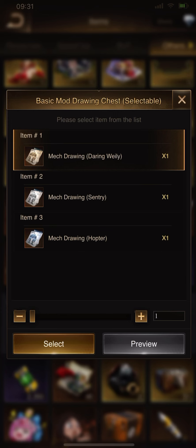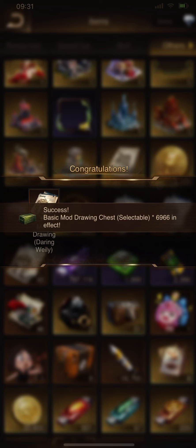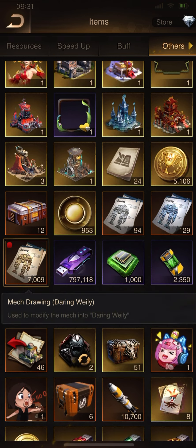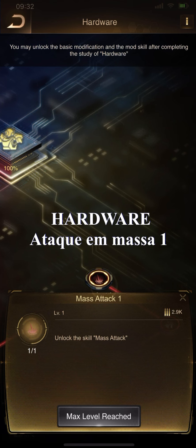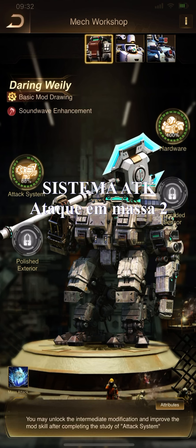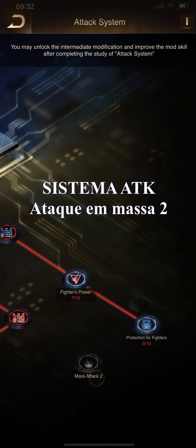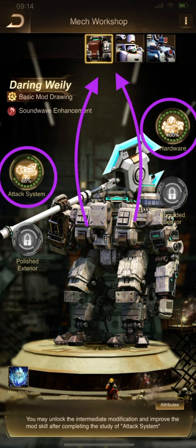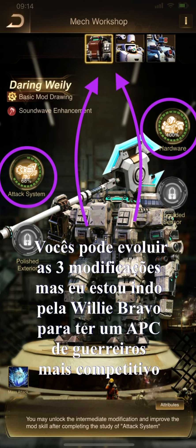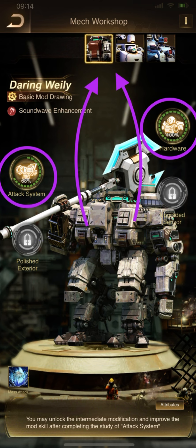So in my chests I'm selecting the mech drawing Darren Whaley. In Hardware, I will maximize mass attack one — mass attack one maximized. The next token, attack systems, I'm going for mass attack two. You can make a hybrid account and go for the three mech modifications, but my suggestion to have a competitive account is to go for just one mech modification for better results.